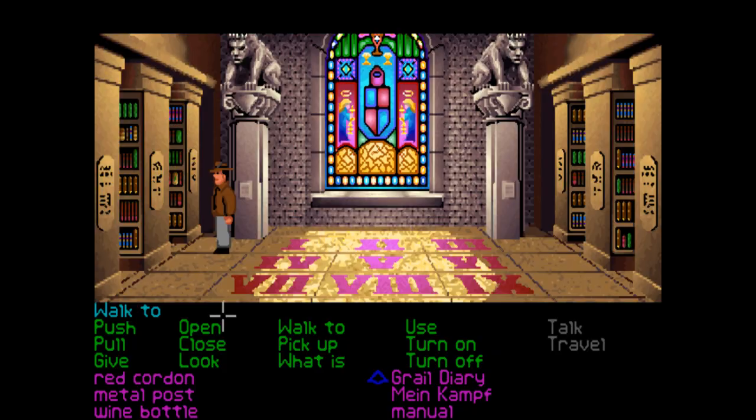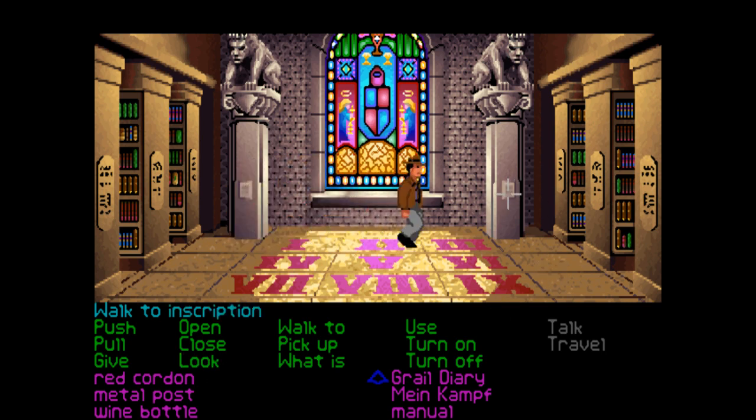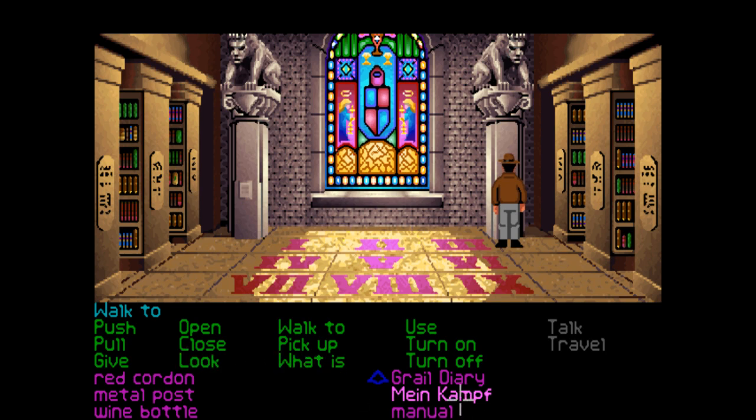Roman numerals and stone pillars — so it does have to do with the stone pillars. Let's read this inscription. It's inscribed with one, four and seven. What about this one? One, two, three and nine.